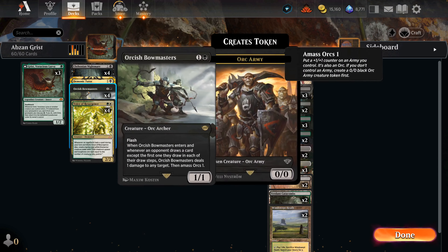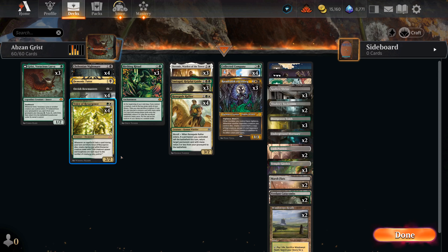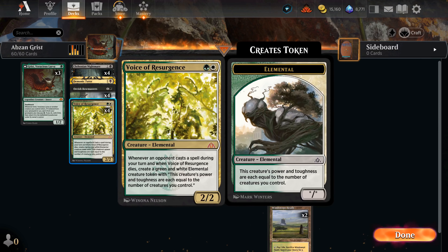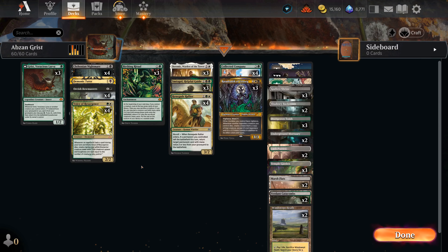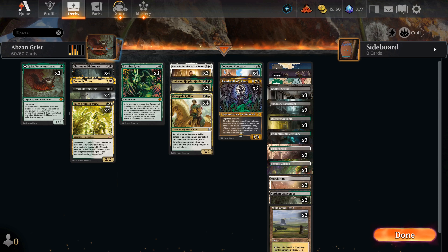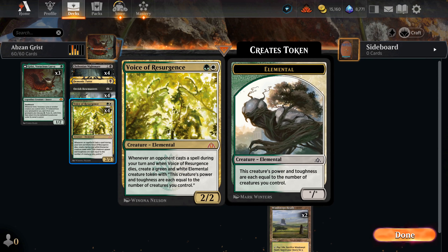From there you get your two-drops, and if we're sacrificing our Orcish Bowmasters or Voice of Resurgence, we typically want to find our Renegade Rallier. This is the value part of the deck. Renegade Rallier says: when it enters, if a permanent you controlled left the battlefield this turn, you get to return something with CMC two or less from the graveyard to the battlefield. So this is all about moving back and forth - grabbing more Renegade Ralliers, bringing back Voice of Resurgence.